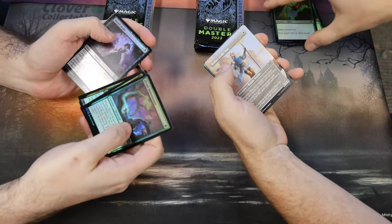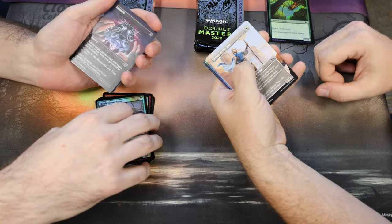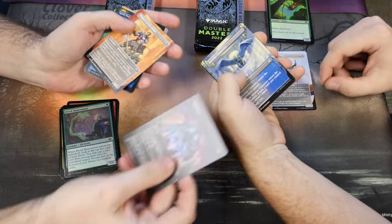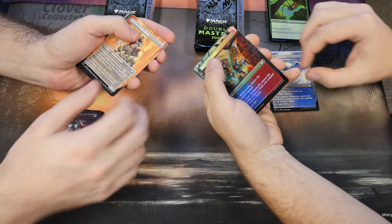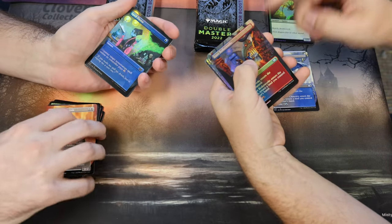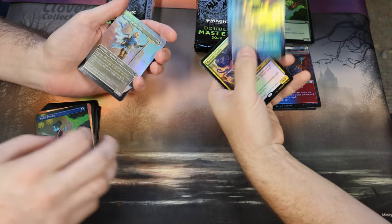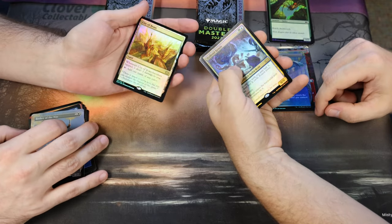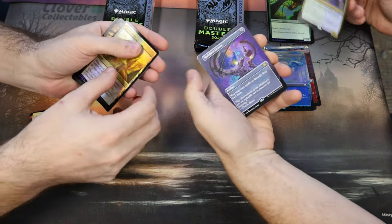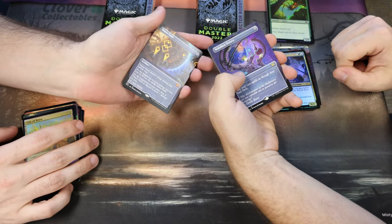Blood Artist, Boros Garrison, Unearthed, Seeker of the Way, Mentor of the Meek, Chancery, Spell Pierce, Boilerworks, Seeker of the Way again, another Chancery — it's a very small list. Hydra, City of Brass Foil — good start, better than my Crassus. Vidalcan Orrery, Mana Vault — very nice start.